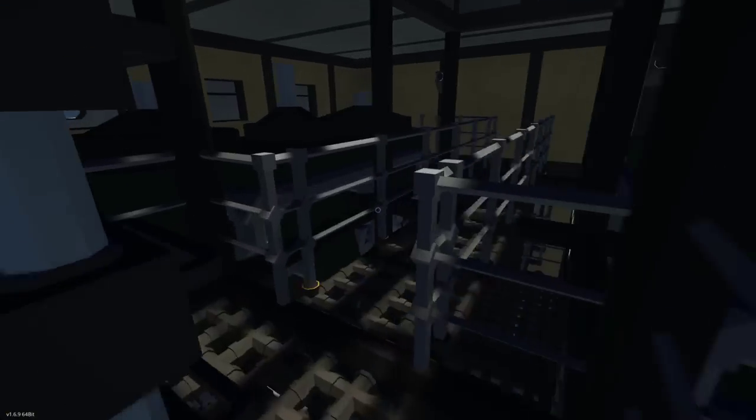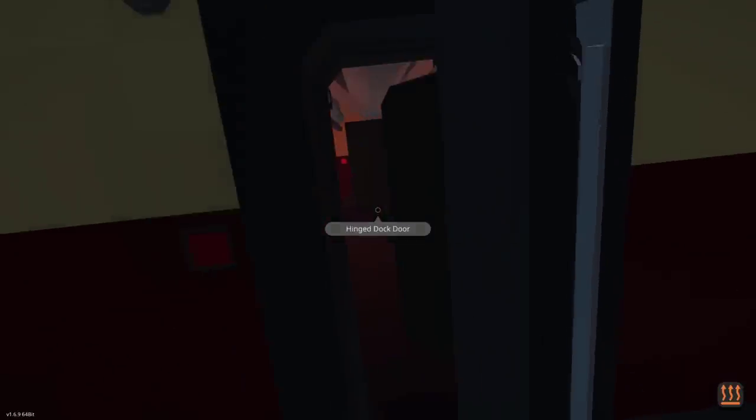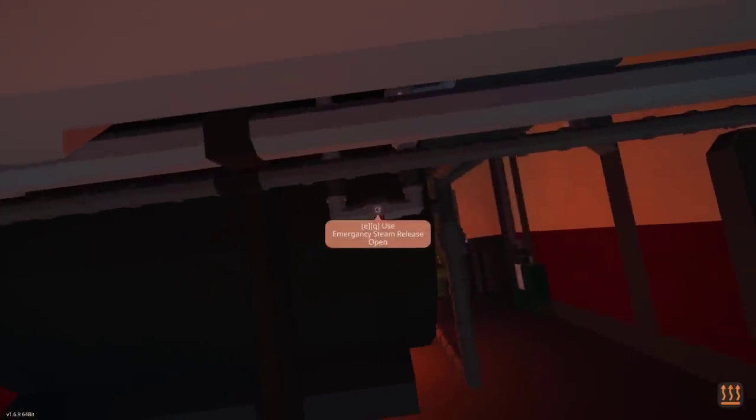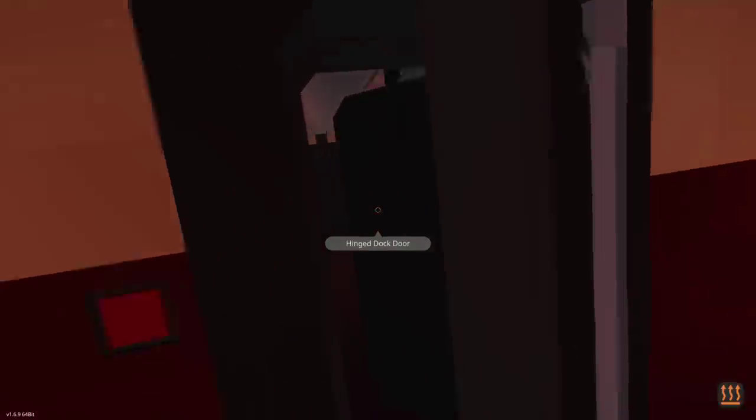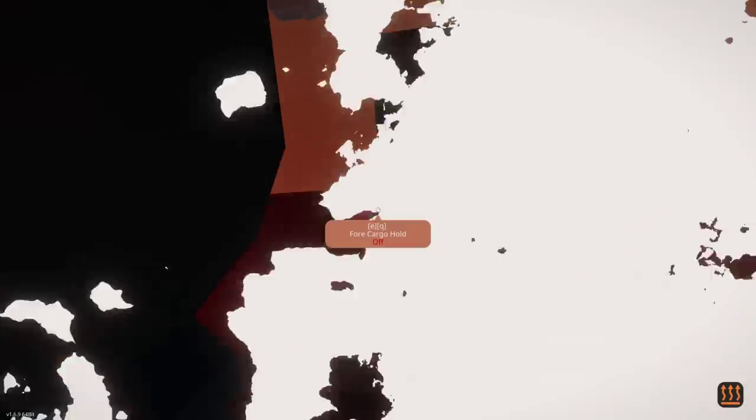That is really bad — we need to shut the boilers off right now. Here we are in the engine room. I'm going to have to open up the watertight doors to get through. Here we go — I'm just opening up the emergency release valves to empty out all the steam. There's the water — seal that, and we've got to go now.